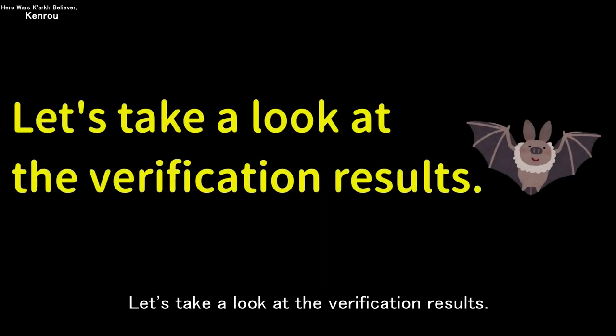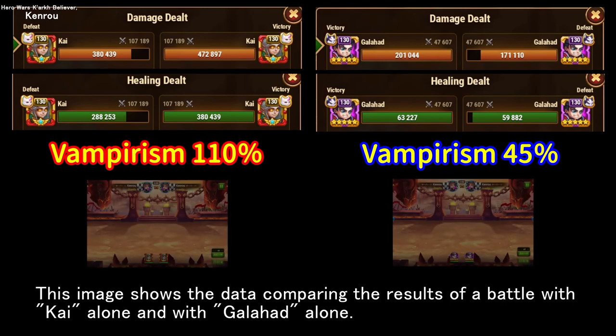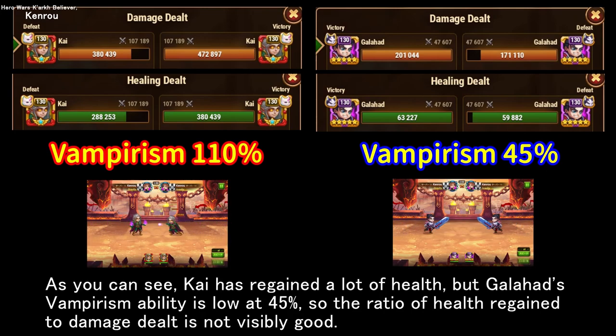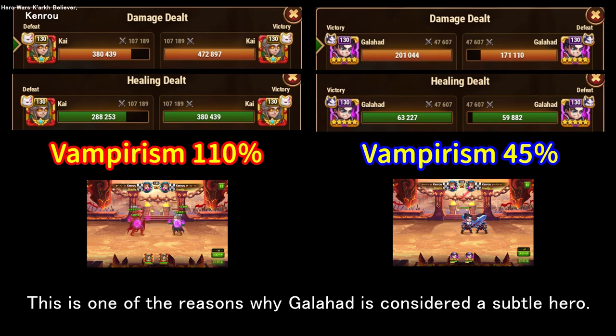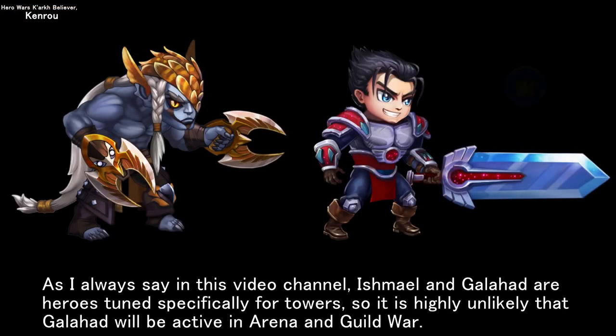Let's take a look at the verification results. This image shows data comparing the results of a battle with Kai alone and with Galahad alone. As you can see, Kai has regained a lot of health, but Galahad's vampirism ability is low at 45%, so the ratio of health regained to damage dealt is not visibly good. This is one of the reasons why Galahad is considered a subtle hero. As I always say on this channel, Ishmael and Galahad are heroes tuned specifically for towers, so it is highly unlikely that Galahad will be active in arena and guild war.